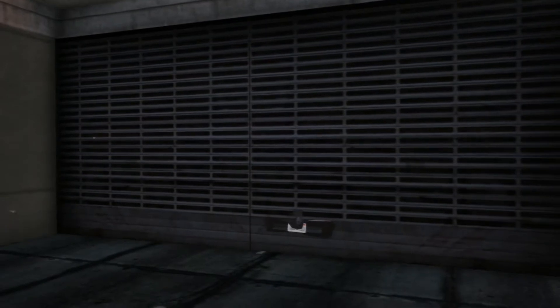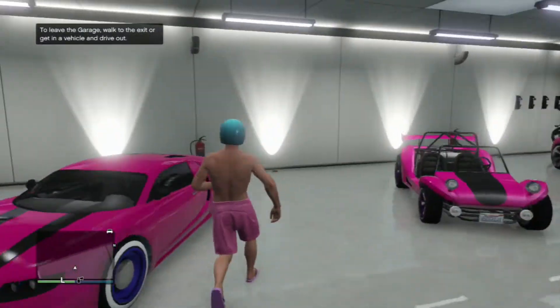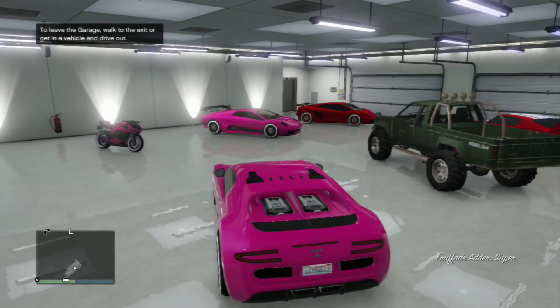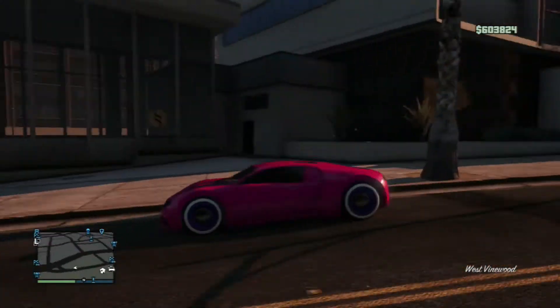If that happens on your screen then you're doing the glitch correctly. From that point on, get into your most expensive vehicle — in my case it's the Bugatti. Drive straight out of the garage, and once the garage animation is done, you'll see you've been spawned not in front of your garage but outside on the other street.